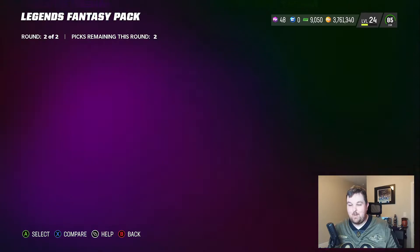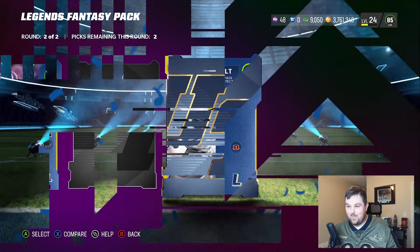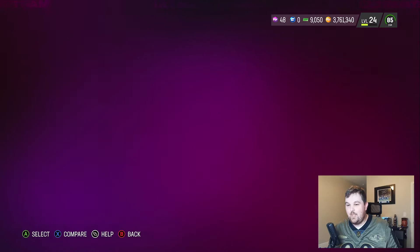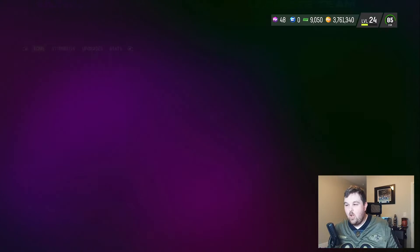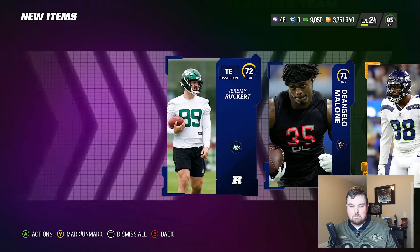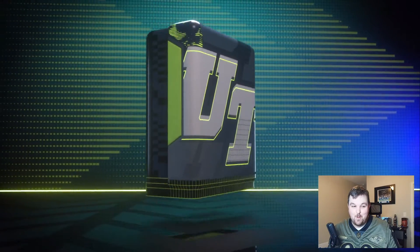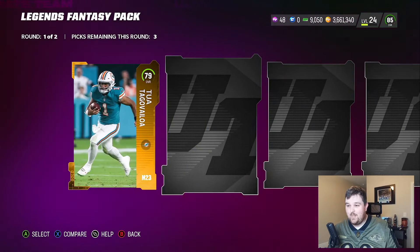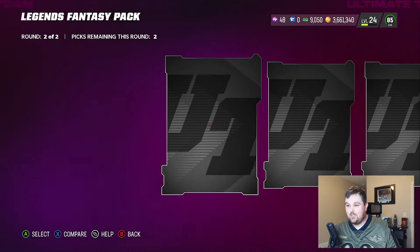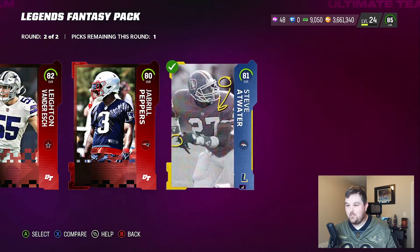Doesn't look like it happened in the first round, but starting off with a legend — last time this happened we were glitched. 87 Andre Reid — that's expensive! 81 Anthony Munoz, 89, 82. Andre Reid is expensive; I should have probably taken the 82. Andre Reid 87 was selling for like 250-260k but the median was 315, so we'll say a 300,000 coin pull. That pretty much pays for three packs and then a little extra — everything else is a bonus.